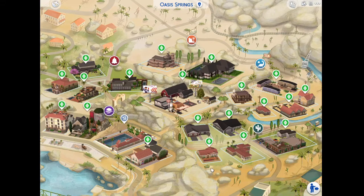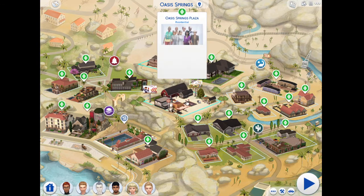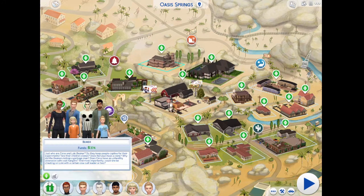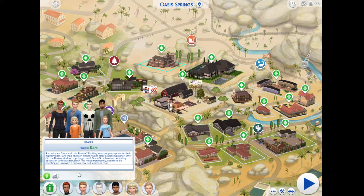Hey guys, I'm Ben and welcome back to my Sims 4 save file. So last time we toured the Oasis Springs Plaza and today we're touring the Beaker family. Just who are Cersei and Loki Beaker? Do they keep people captive for their experiments? Are their children clones? Does Nervous have a clone? Why did the Beakers kill that garbage man? Does Cersei have an unhealthy obsession with coat hangers? And most importantly, could she be cheating on Loki with a certain cow cult leader or two? Let's see.